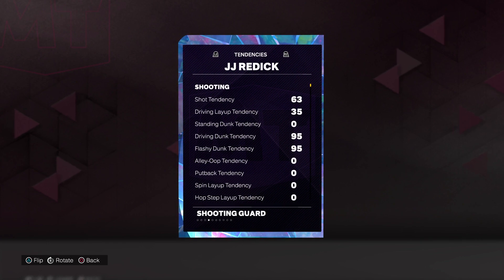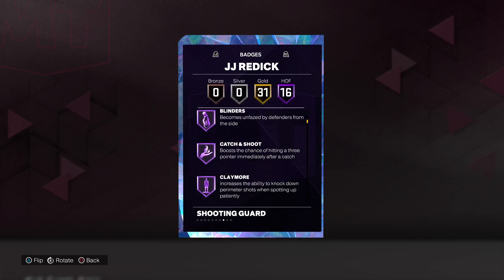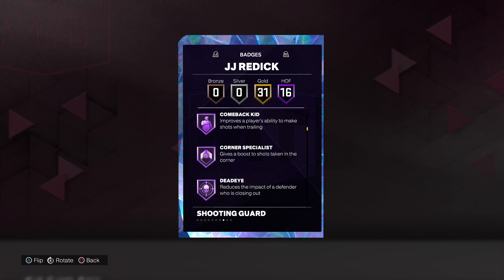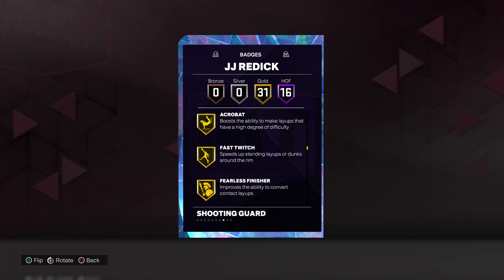95 on the driving and flashy dunk. 16 Hall of Fame badges including Agent 3, Amped, Blinders, Catch and Shoot, Claymore, Clutch Shooter, Comeback Kid, Corner Specialist, Dead-Eye, Green Machine, Guard Up, Limitless Range, Mini Magician, Slippery Off Ball, Viral Shooter, and Quick First Step.